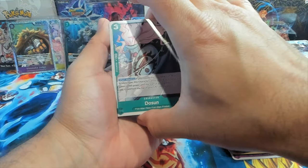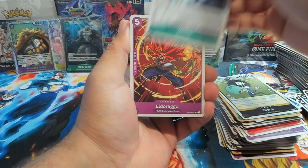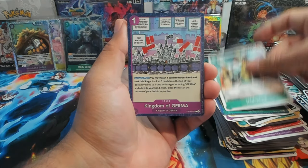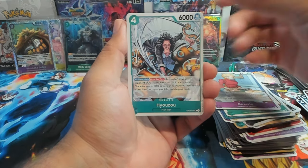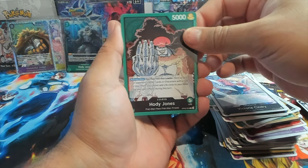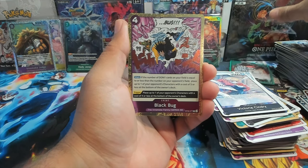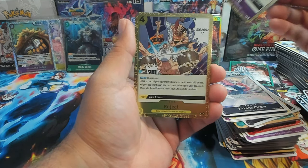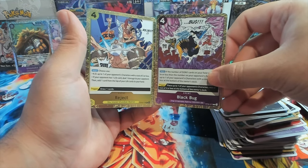All right, next pack. We have a Dosan, El Dorago, Rizo, Arc, Hammond, Cassette, Hyozo, Hody Jones as a leader card — that's our first one so that's great. We have Black Bug and Reject — the art on those is phenomenal. The foiling is subtle but not subtle enough to take away from the art.